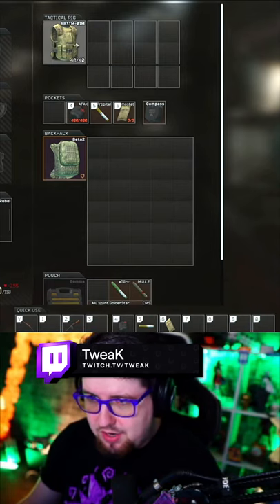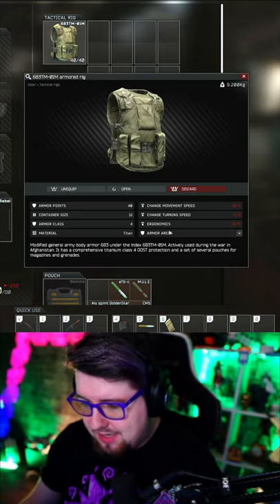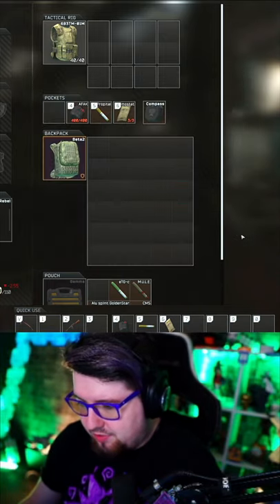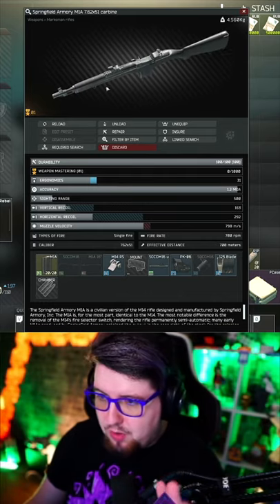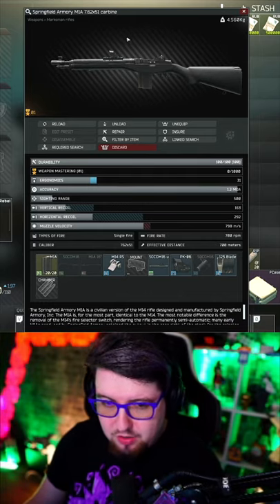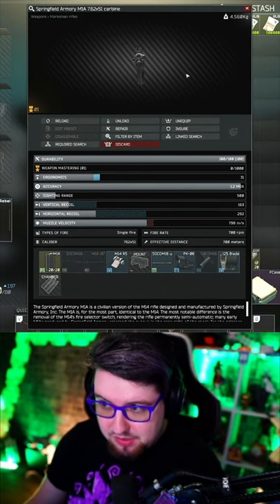Gear-wise, I'm just running a PPSH right now, and I just have a rat rig on, which is the 6B3TM. It is a class 4 armor that protects your chest and your stomach. This bare-bones M1A, you can just put whatever optic you want on the front of it and go. Because Tegela has a class 5 visor, I have opted to put M61s into it.